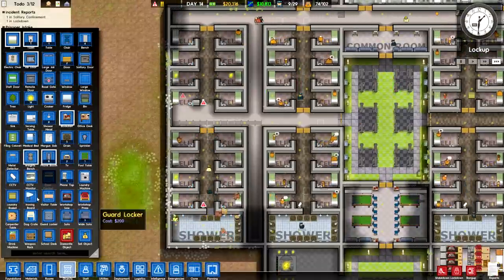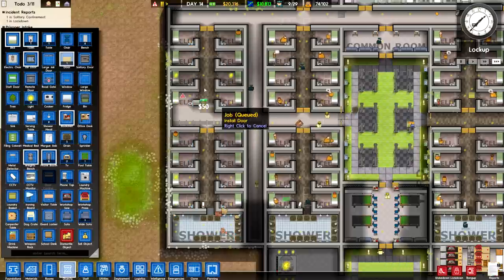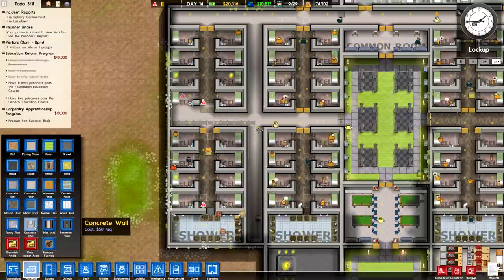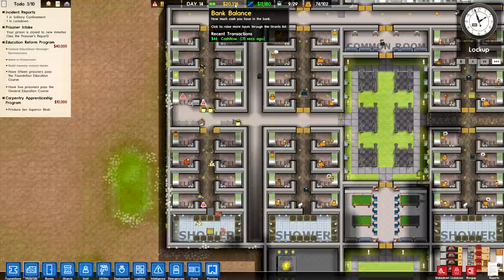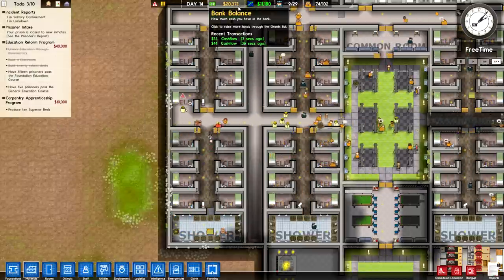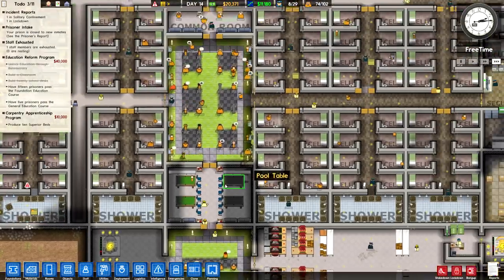There are also a few problems with this cell block — it happens when you run out of money and are using the clone tool: certain parts of the build don't populate. As you can see by our money, we just got the cell block grant, which grabbed us an extra $20,000 in cash, which is going to be instrumental in setting ourselves up for the future.